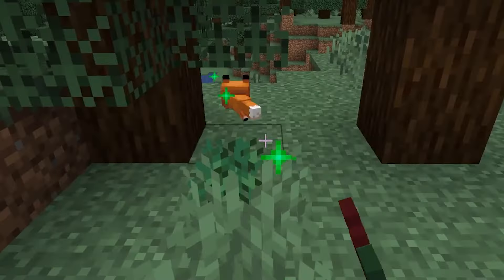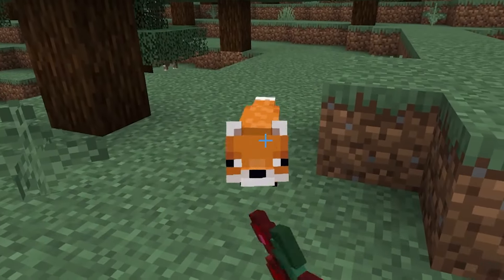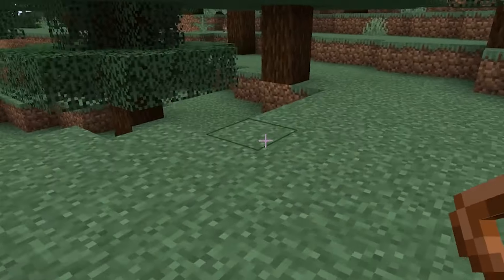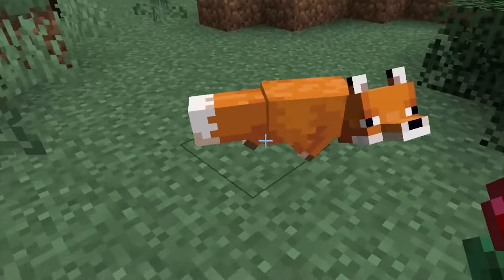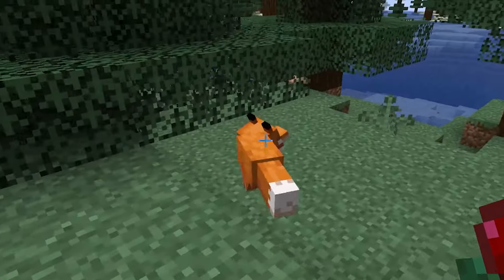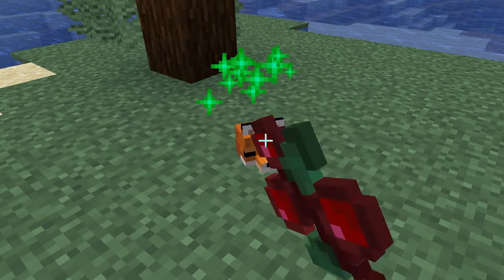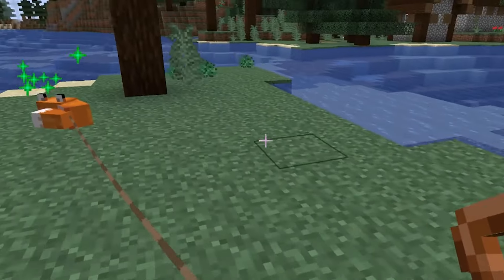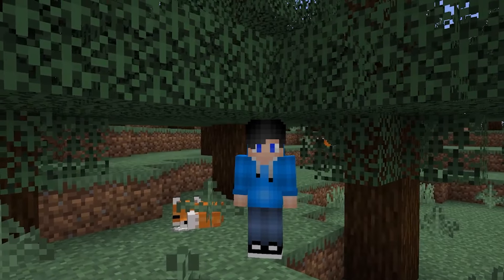You need to get yourself some sweet berries, then get one of the baby ones to come with you using a lead. When it's far enough away from the parents, feed it sweet berries until it becomes an adult — then you have a wonderful pet fox. They certainly don't feel as loyal as other pets in this list, but they are a wonderful pet to have. I used loads of sweet berries and eventually it became an adult. They are really cute pets, our foxes.